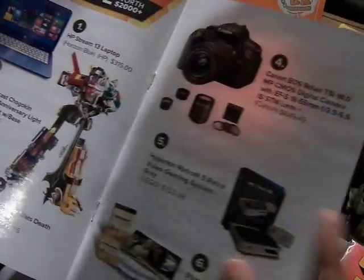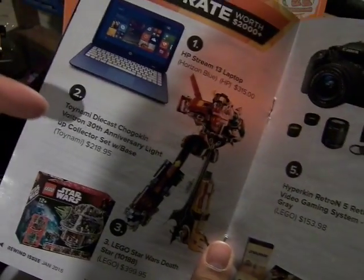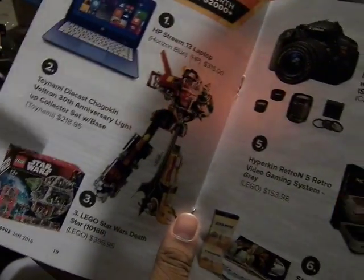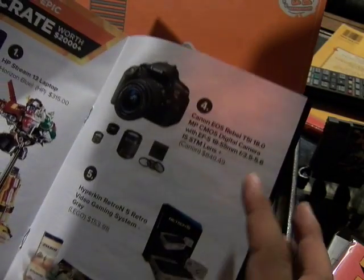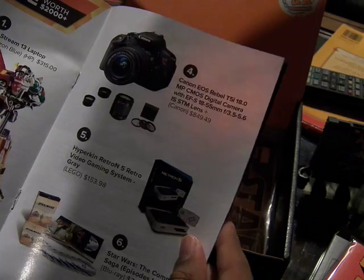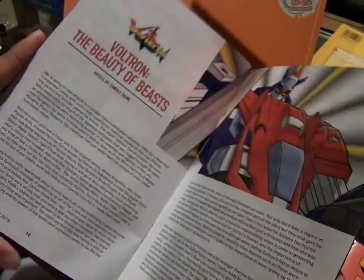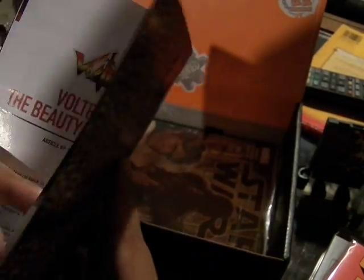And then this is the Mega Crate, which I really wanted. This is a new laptop, the 30th Anniversary of Voltron, Star Wars Death Star, a new camera. Maybe not the retro gaming system, but Star Wars Complete Saga. And then Photon, Beauty and the Beast. Nice.